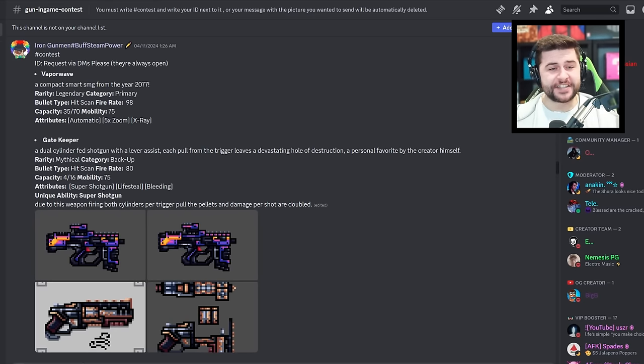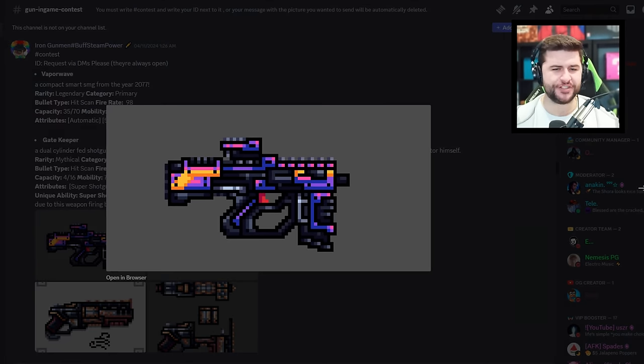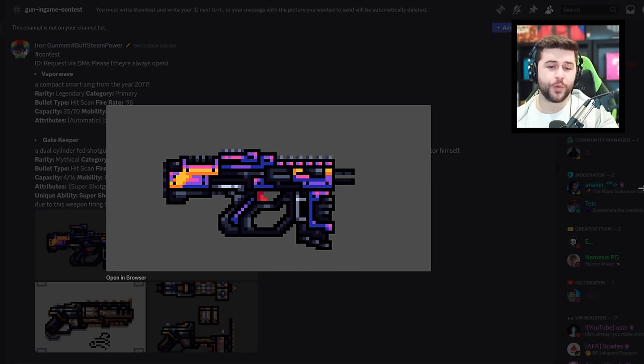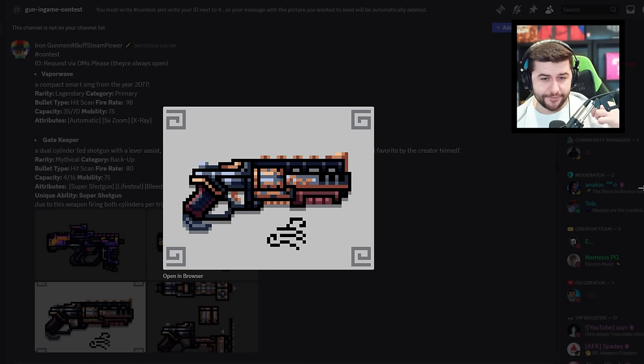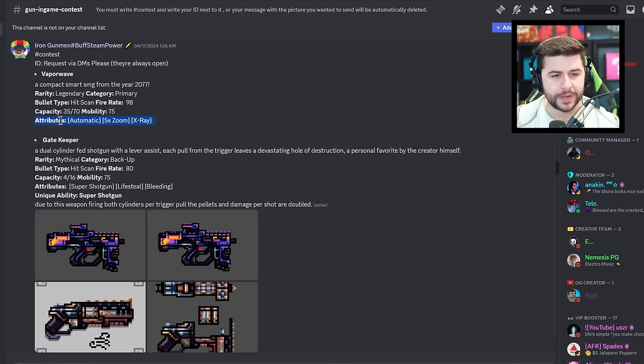This person is back with another set of designs: the Vapor Wave, a primary, and the Gatekeeper, a backup weapon. I like how the animation works when you release the clip, and the revolver looks like a very hard-hitting weapon. You could snap it in half, pop out the bullets, and go again. The primary would have automatic, five-times zoom, and x-ray — though it could have better attributes. The backup's attributes would be super shotgun, lifesteal, and bleeding.